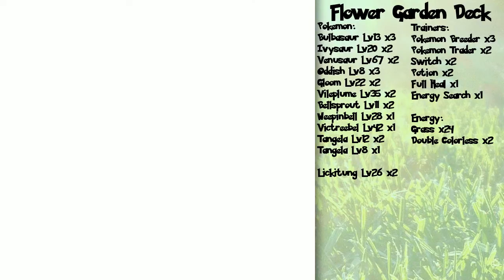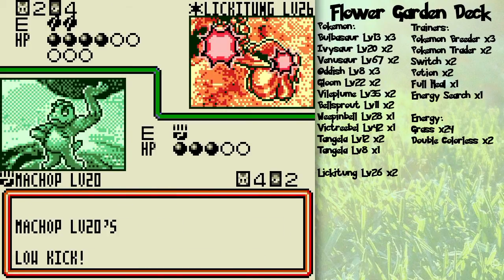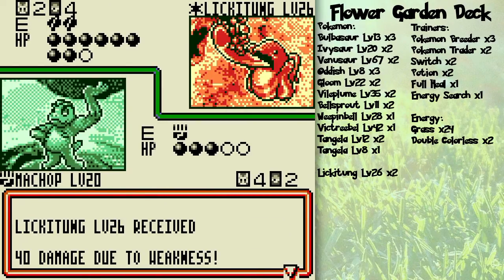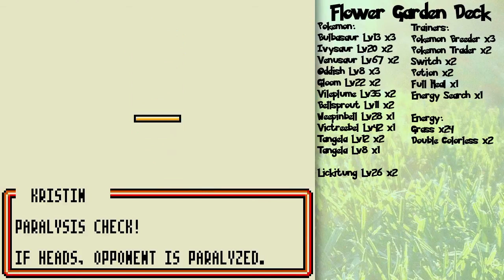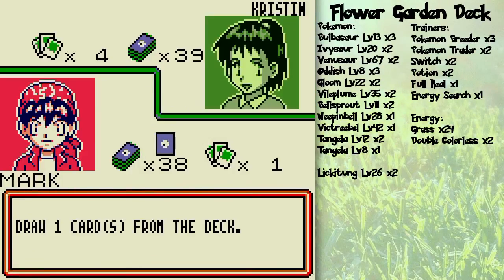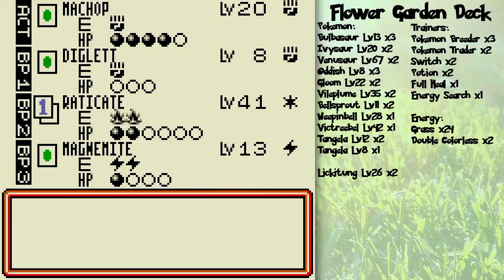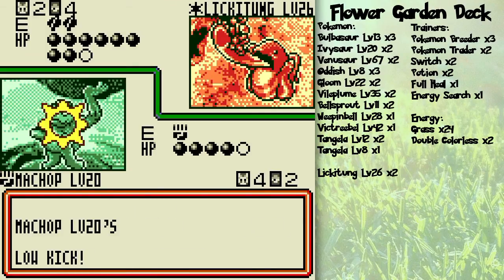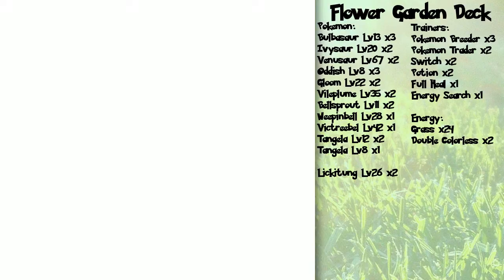We gotta switch. But first, I'm gonna power up Magmar and use Low Kick. It's got 10 HP left — any Pokemon will be able to knock out Lickitung at this point. It doesn't really matter if it gets paralyzed, although it'll burn a turn which would be unfortunate. Come on, Fire Energy! Yes! Now if she puts out Venusaur, she is going to be in a load of trouble.